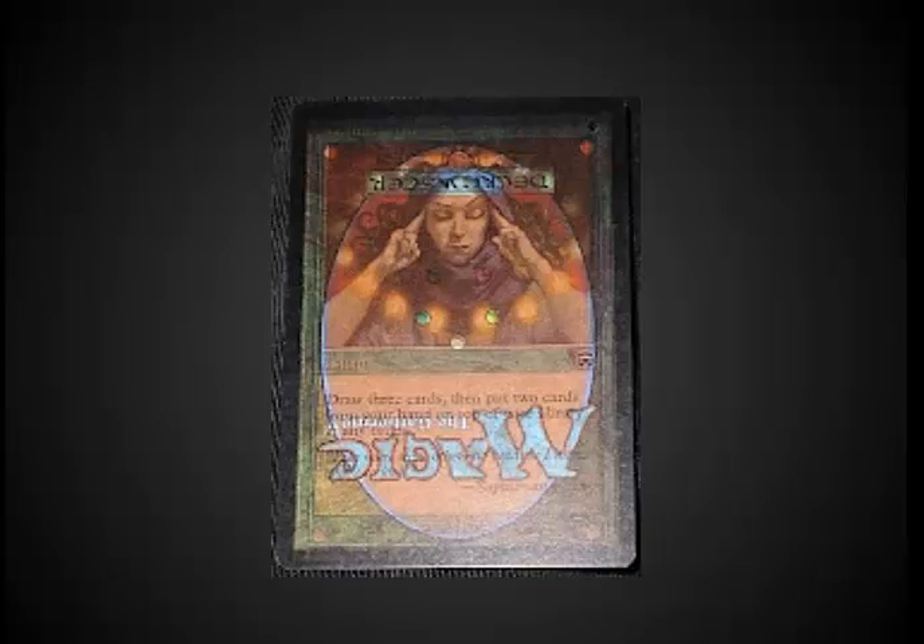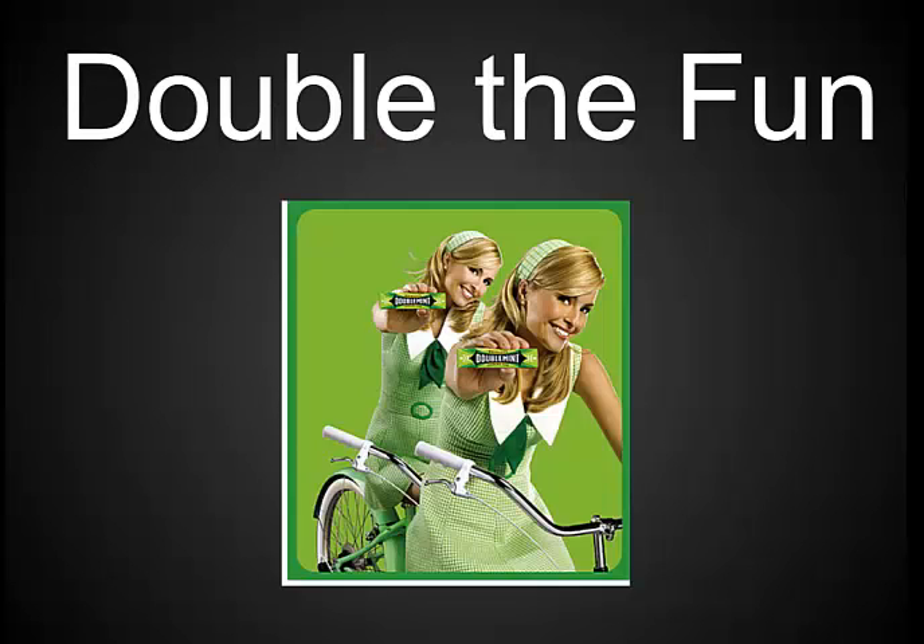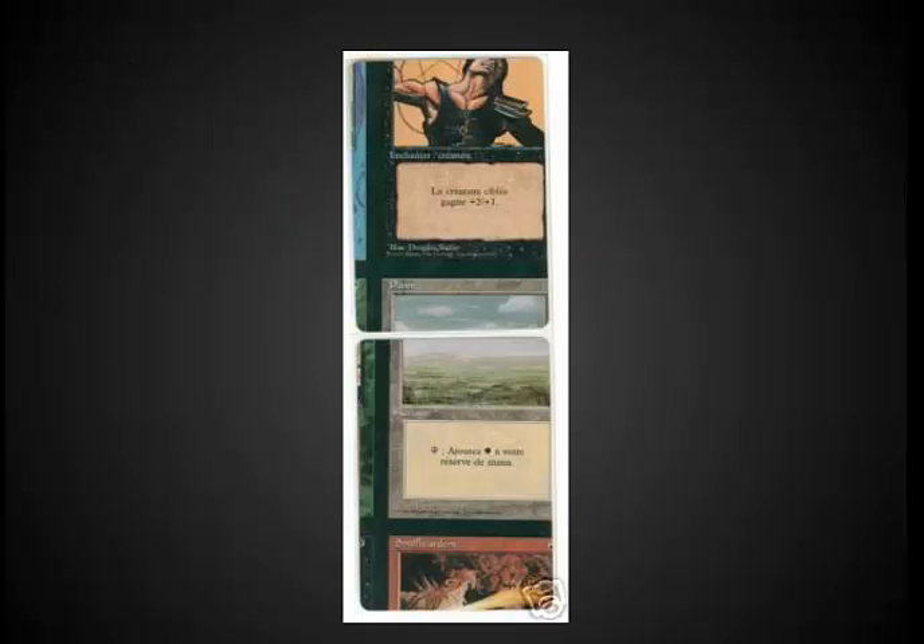The score is very high on my factors for extremely good misprints. The last factor is when you can multiply what's going on — if you can double the fun of the misprint. For example, this set of foreign Black Border Revised cards has several different cards on it at the same time, and this would be an ideal card to throw into a black-white deck. You have a very playable Plains and at least slightly playable Unholy Strength on the same card.